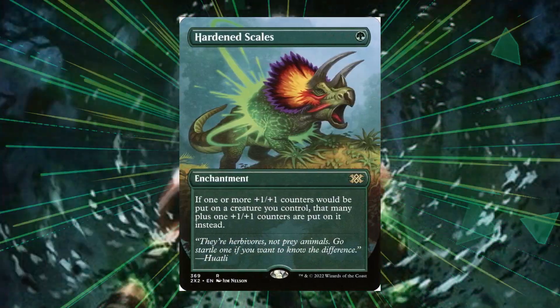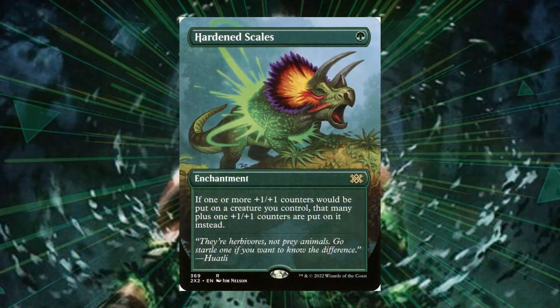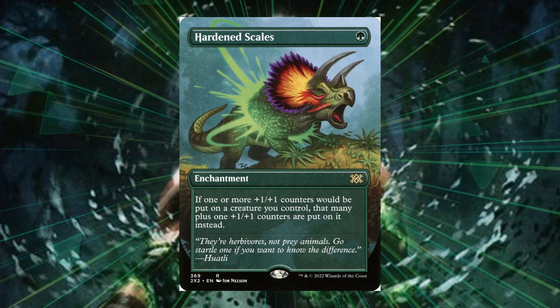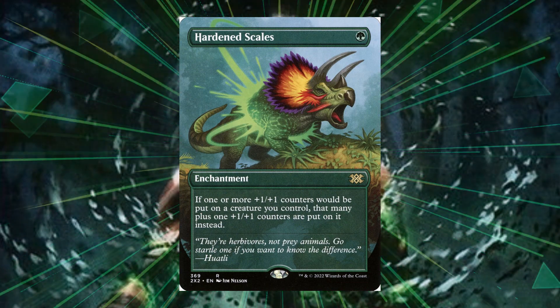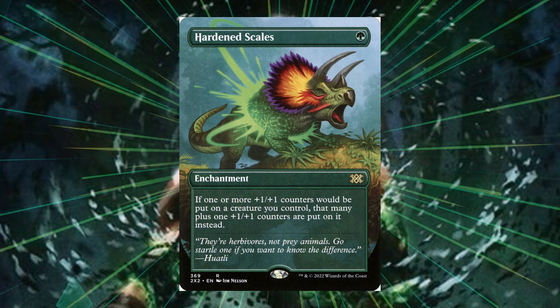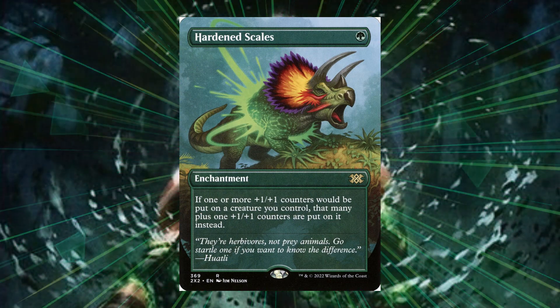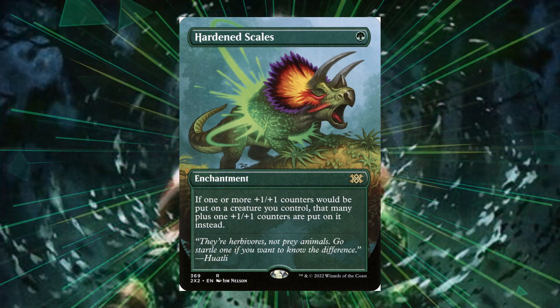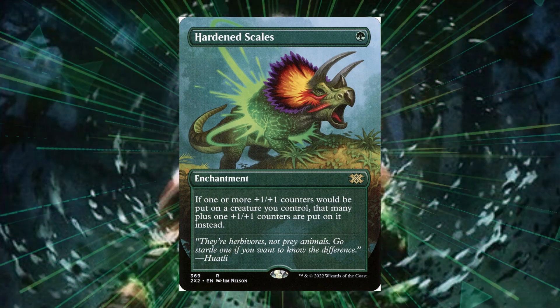In a similar fashion I want to mention Hardened Scales. For one green mana, if one or more 1/1 counters would be put on a creature you control, that many plus one 1/1 counters are put on it instead. So when our commander attacks and triggers to put 1/1 counters on all insects we control, it's going to put two 1/1 counters on them instead — all for a one mana investment, so this is well worth including.